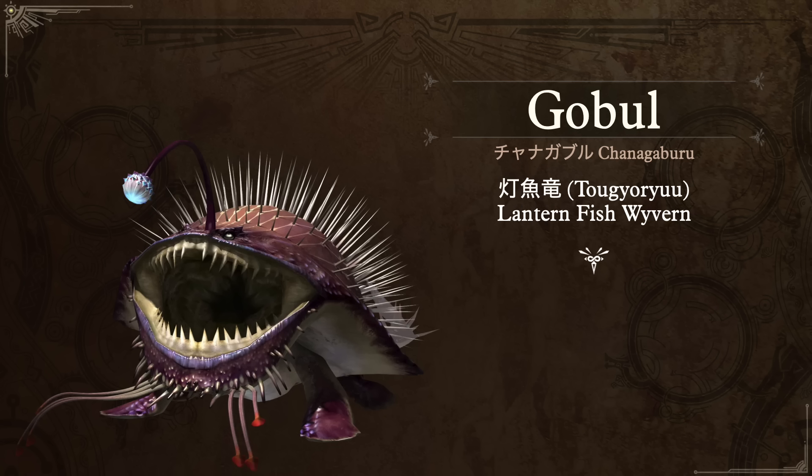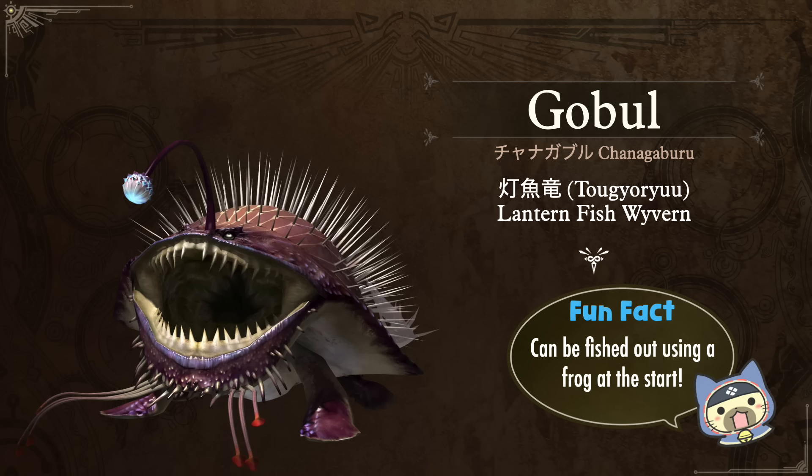The next one is a monster I really hope we get back in Monster Hunter Wilds, which is Gobul. In Japanese it has a very cute name: Chanagaburu. Its nickname Tokyoru means the Lantern Fish Wyvern. Fun fact: this thing loves froggies — it loves to eat them — so at the very start of the quest, if you had a frog, you could actually fish it out of the water and start with a large knockdown, which I always thought was really cool.